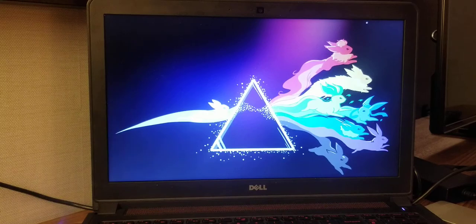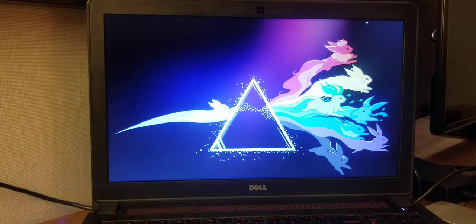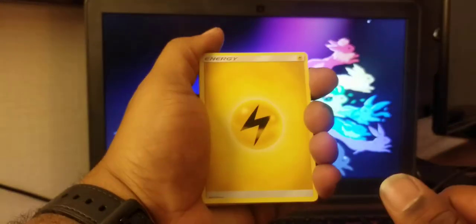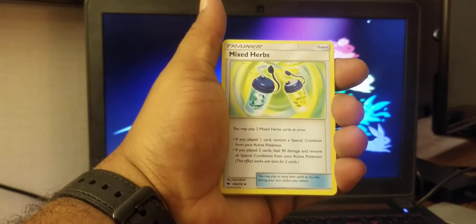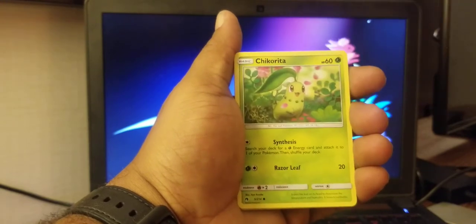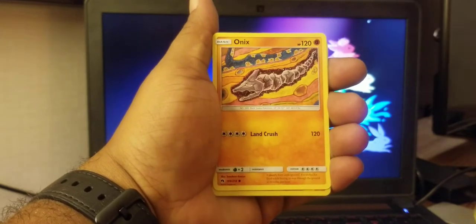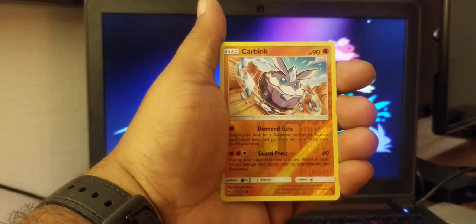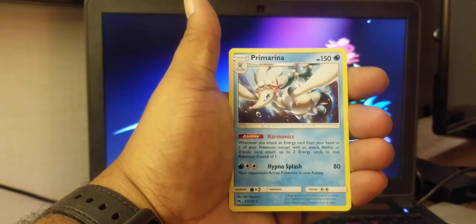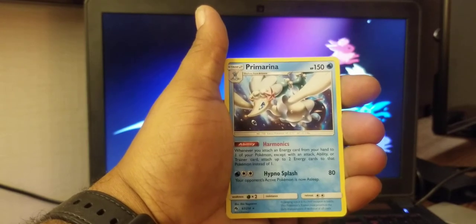There's the code — it is a green card. Lightning Energy, Mantine, Mixed Herbs, Girafarig, Carbink, Chinchou, Skiddo, Murkrow, Onix. Our holo is a Carbink — we already pulled one of those. And Primarina. It's not a bad ability: you attach one energy, you attach two energies. Basic and simple.